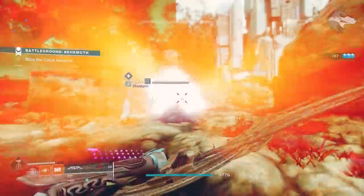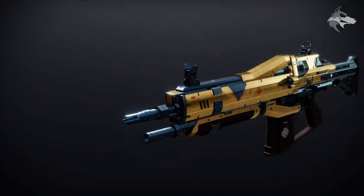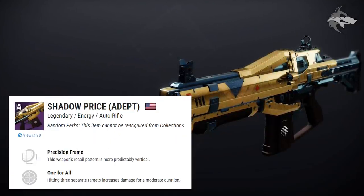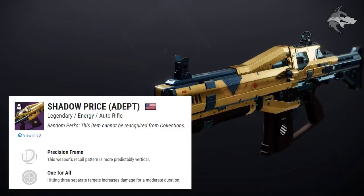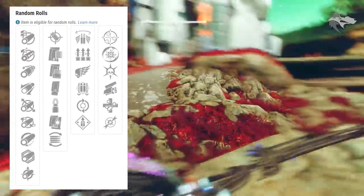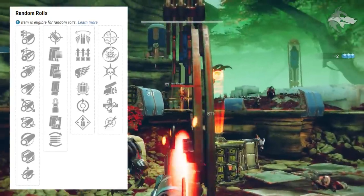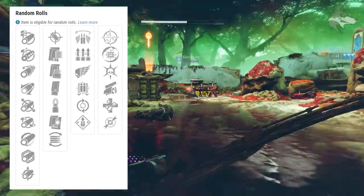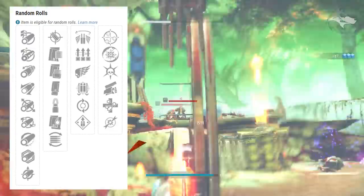Obviously a pretty interesting one, but in terms of weapons that come with completely random rolls, we do have the reprised Shadow Price from Destiny 1. The standard version can drop randomly in Nightfalls, and then the adept version will drop in the Ordeal Grandmaster. Shadow Price is a precision frame, and for traits it can get a new perk called Bottomless Grief — while you're the last living member of your fireteam, each takedown refills your magazine. It can also roll with Surplus, Killing Wind, Fourth Times the Charm, Feeding Frenzy, or Overflow in the first trait slot, and One for All, Disruption Break, Thresh, Swashbuckler, Unrelenting, and Dragonfly in the second.